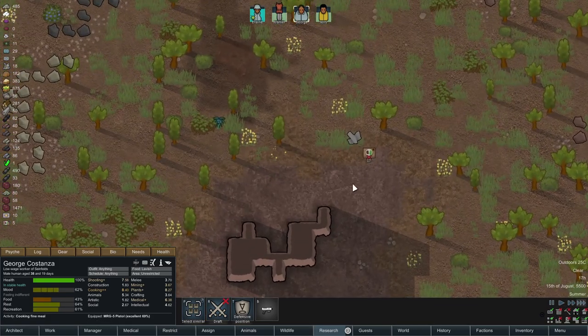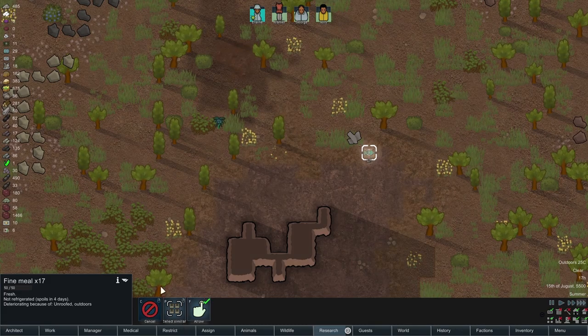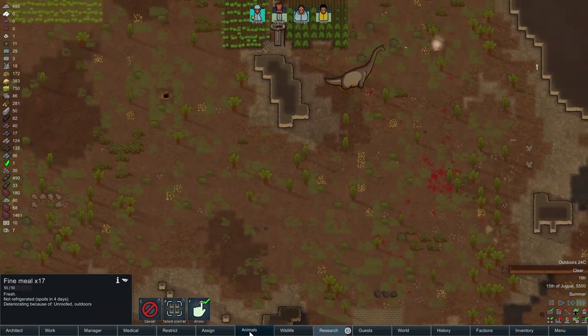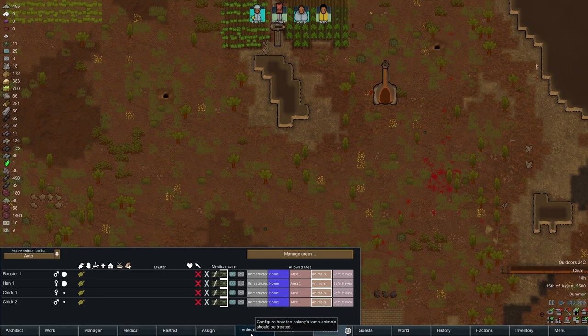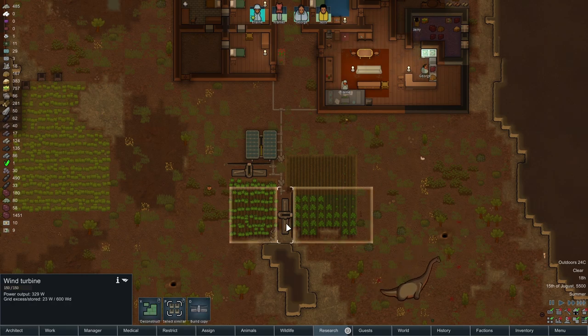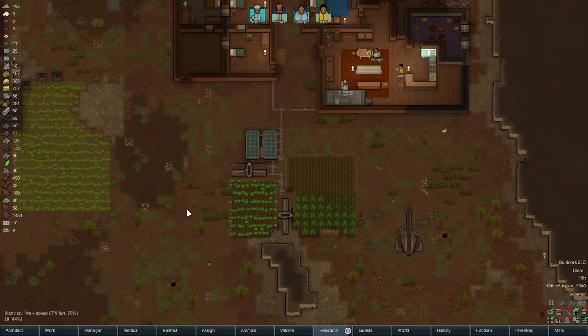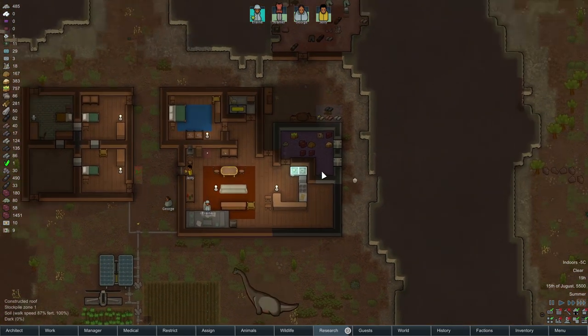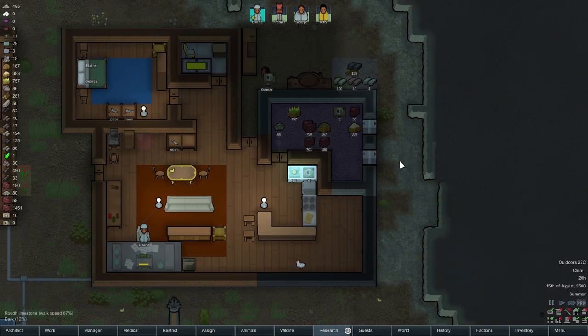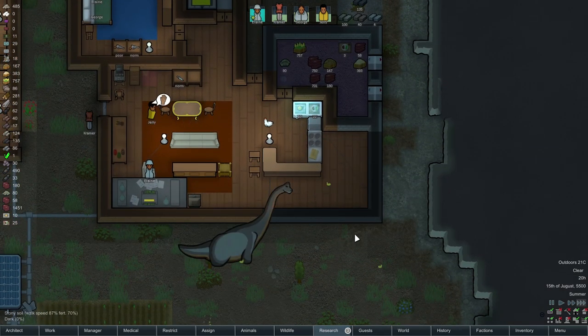Cargo pods! Dropped us some meals. Oh, nice — go get those. Alright, I'm feeling pretty good about our food situation. I don't think we'll have too much trouble come winter time. Festivus season.